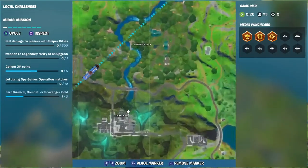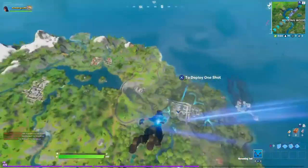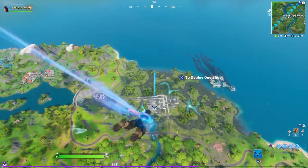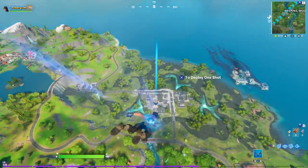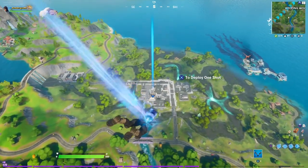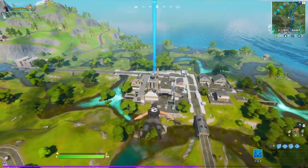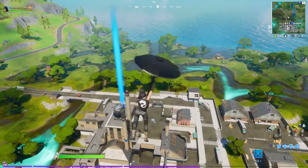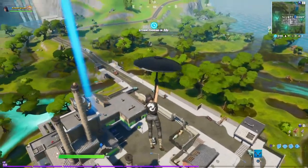You can see on the map the exact location of Sweaty Sands right on the main building. The next location is going to be at Slurpy Swamp. You can check out on the map the exact location where this is, but make sure you keep yourself a little higher — you don't want to go really low because it is going to be on top of the big Slurpee jug right there.